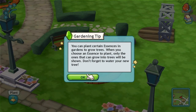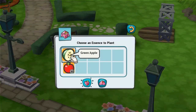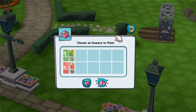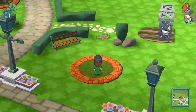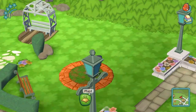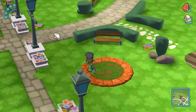Let's plant something. You can plant certain essences in the gardens to grow trees. When you choose an essence to plant, only the ones that can grow into trees will be shown. Don't forget to water your new tree. Oh, you already have plenty of red and green apples. No thank you. It's another bench — there's a lot of benches.